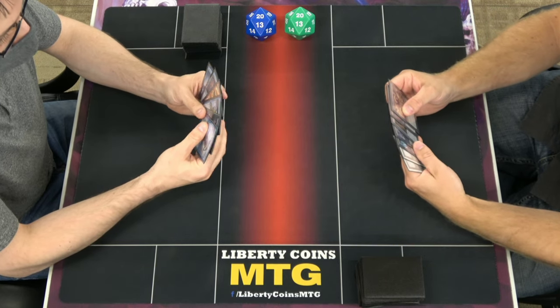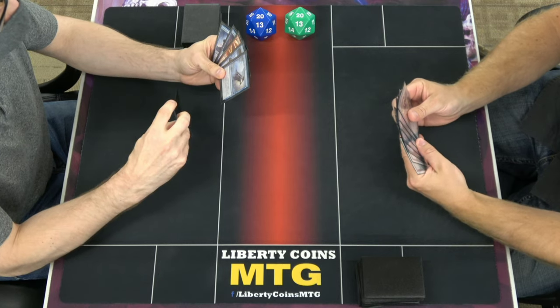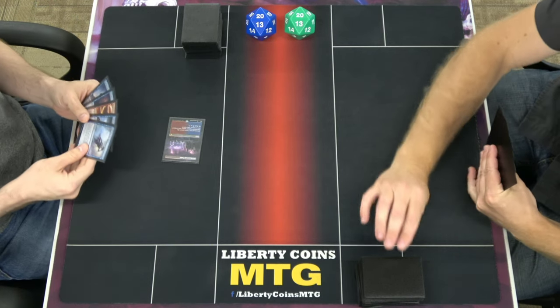All right, round two. It's Matt and Canyon, and I am on the play, but I took him only into six. Your turn.